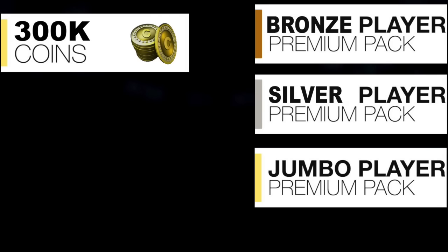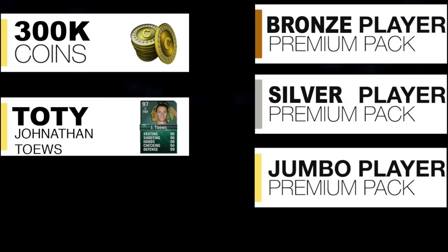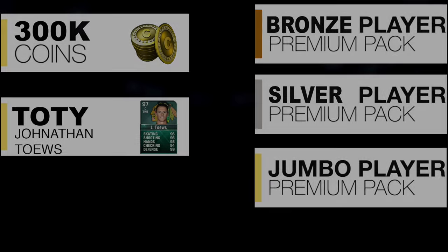To help us out in this task, EA will be providing each of us with one Bronze Player Premium Pack, one Silver Player Premium Pack, one Jumbo Player Premium Pack, 300,000 coins, and an untradeable Team of the Year Jonathan Taves. We will each be able to open up all three packs before our 10-minute timer starts, so we can see what we got and figure out what we need to go shopping for on the market.